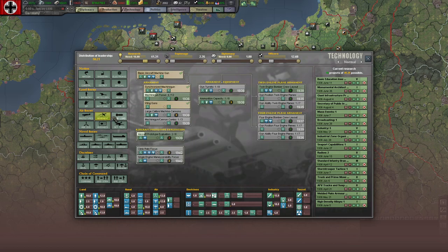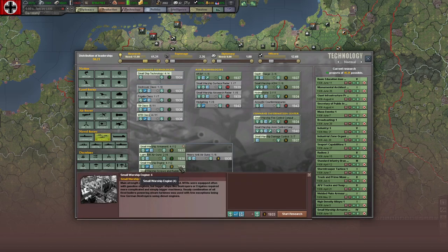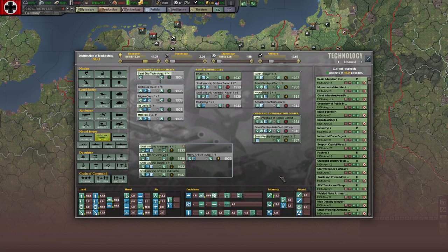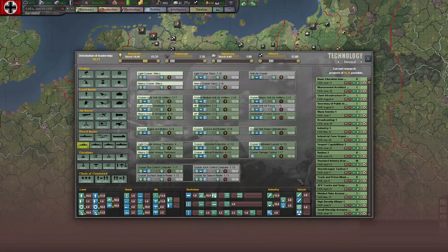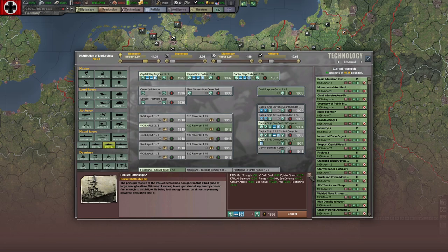Damage control — I think that will upgrade currently operating vessels and fire control, which both should apply without sending units back through the production queue. That's how I'm taking all of these things. Pocket battleship — we'll just get that. Not sure if we even bother with some of the others.